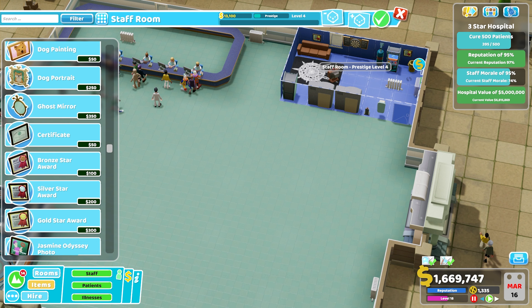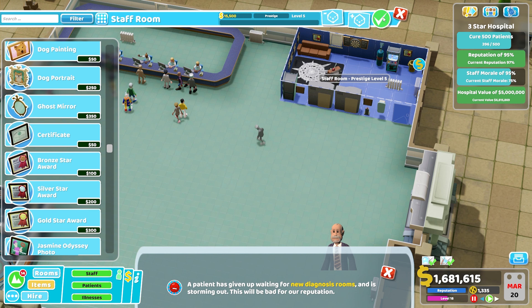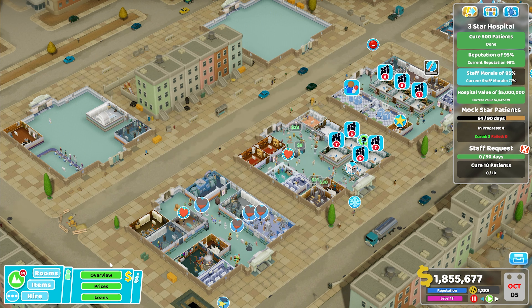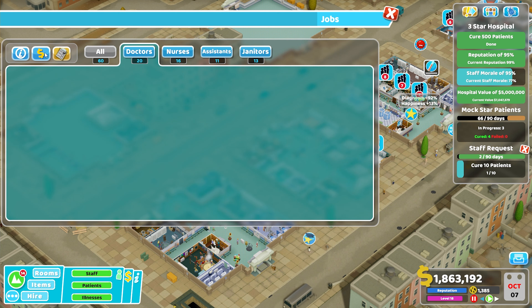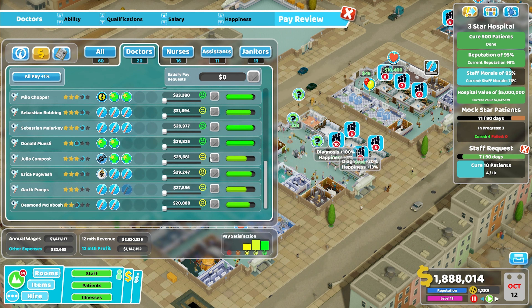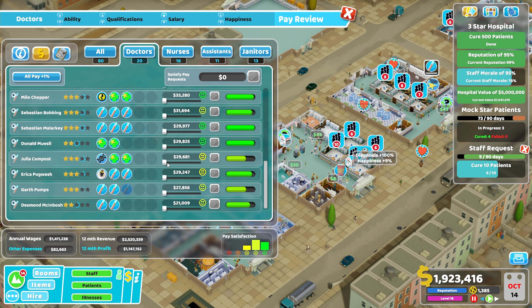The hospital value is ticking up again. We're at prestige level five and that's done. Our final cure is about to happen — there we go, 500 patients done! Our staff morale is slowly increasing so I may not need to do the pay rise right now, but I'm going to satisfy any pay requests and then give everyone a little boost.